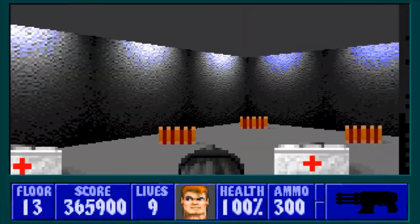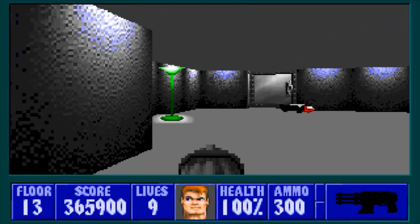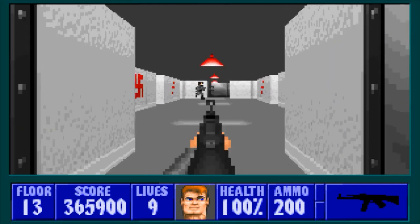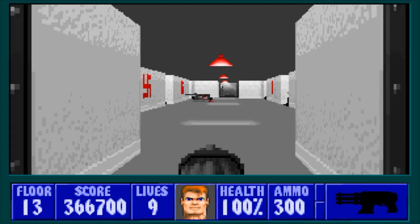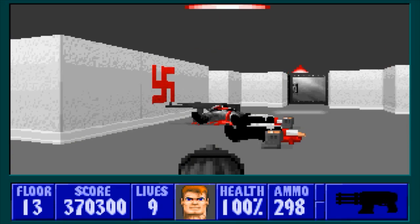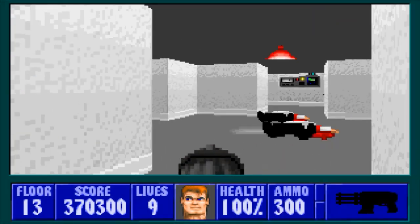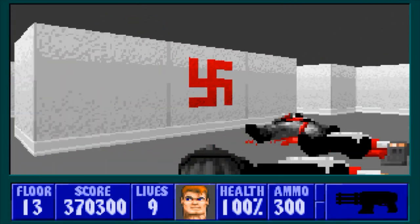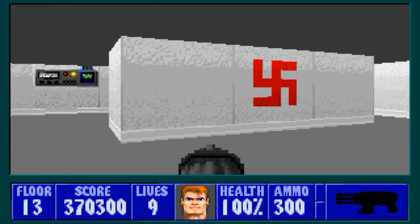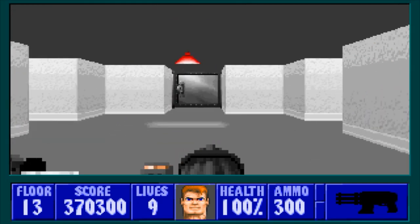Watch out for this scientist - he sits right here and he can get you by surprise. There's STG ammo and health inside this secret. If he's shooting at you from the side and taking you by surprise, that's no fun. We have an STG guy and six scientists that should come out when you shoot him - one, two, three, four, five, six - all of them came out.